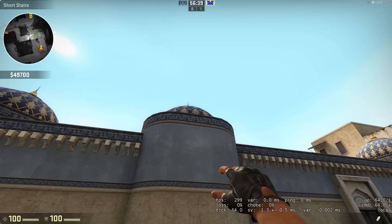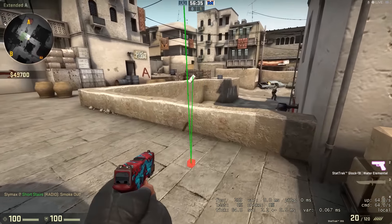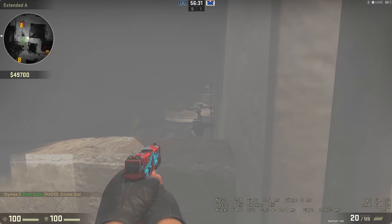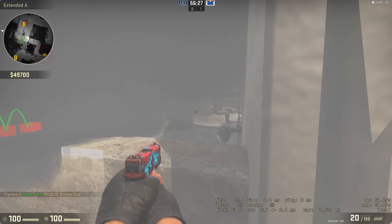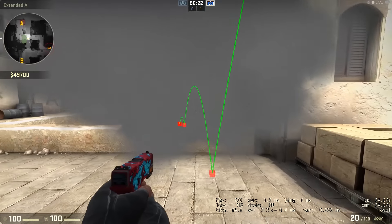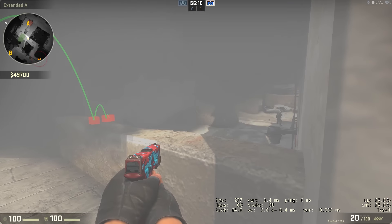Line it up. Check it. Bounces once, bounces twice. It sits neatly on the edge. And I can crouch down here - I've got pretty good vision all the way across there without having to worry about anyone shooting me from short, or indeed anywhere really. I can even see elevator there.